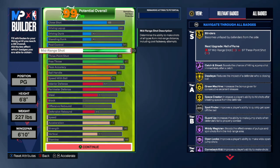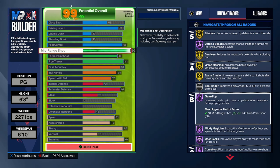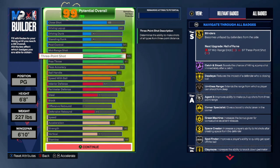We get 93 on the mid-range shot, so with the 93 mid you're going to get Catch and Shoot Hall of Fame. We get Mini Magician Hall of Fame with the 92. We're pretty much getting everything we need — Guard Up Hall of Fame, Open Looks Hall of Fame. Those are very important badges. We're also getting Post Fade Hall of Fame, which is really nice to have.